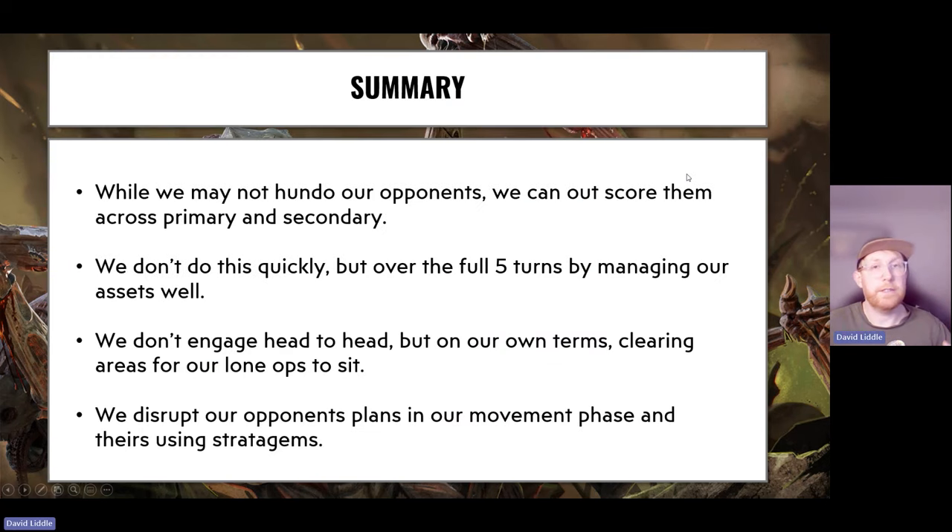In summary: while we may not muller our opponents, we can outscore them across primary and secondary. We do that by denying the primary — not quickly, but over the full five turns, managing our assets well, using every asset to deny points while our Lone Ops score them. We don't engage head to head but do it on our own terms, clearing areas for our Lone Ops to sit safely, get the cup of tea out, and disrupt our opponent's plans.